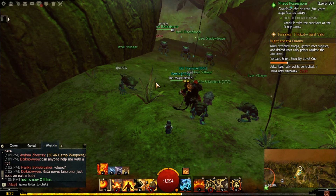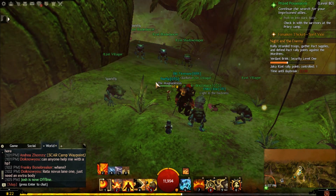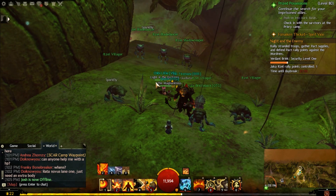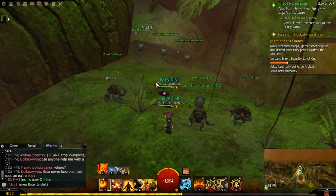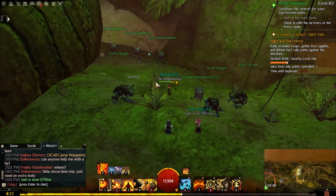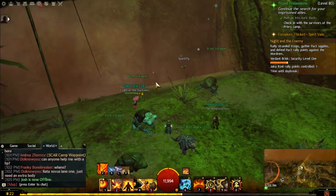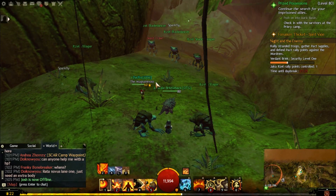The cool thing is you could do this on all your characters. If you have four other characters that are level 80 and have Verdant Brink explored, you can bring them down here and farm the seeds, then go to Tangled Depths. Two characters gives you 40 flax seeds, three gives you 60, four gives you 80 — a substantial amount of money or a good donation for your guild. That's about it for these two farming locations for flax seeds. I'm not going to title the video 'how to make gold' but I'll put it in the making gold playlist — I have plenty of other videos on how to make gold, linked in the description.